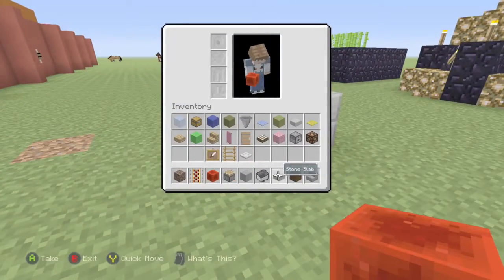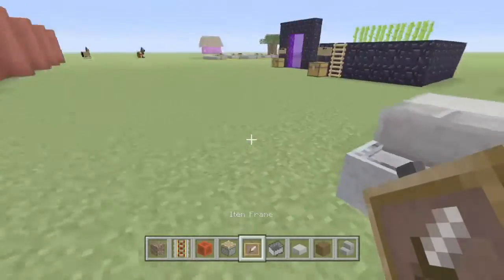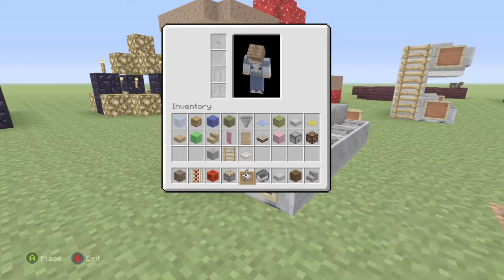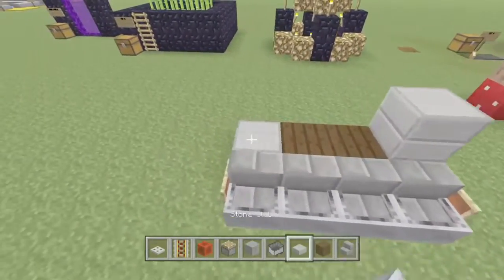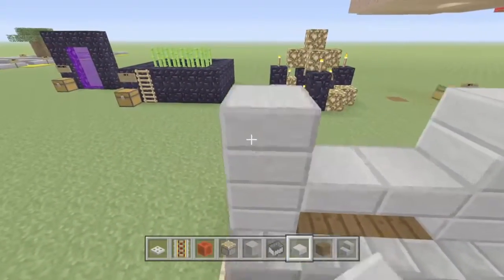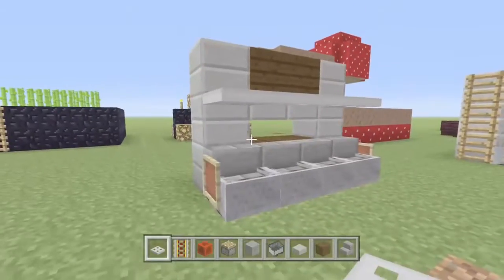We'll get rid of the stone and get these item frames, so you can put item frames in the end. This is the double-decker couch from the Lego movie. We're going to need that stone back, and we'll get the ladder later. Next we're going to put the stone slabs up here, and we need these so that we can place these iron trap doors down.